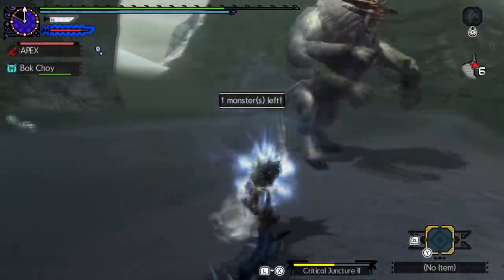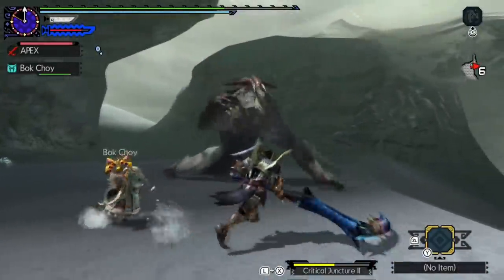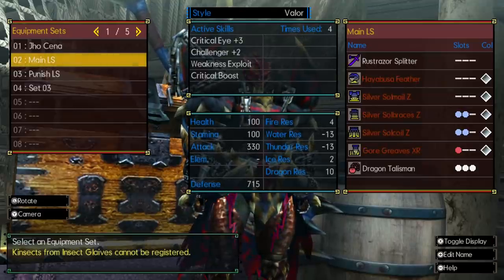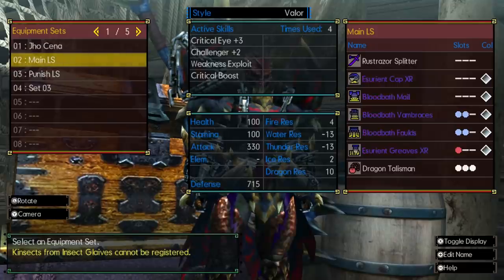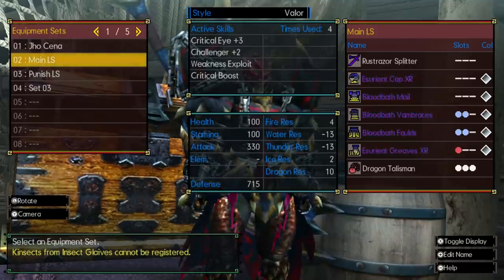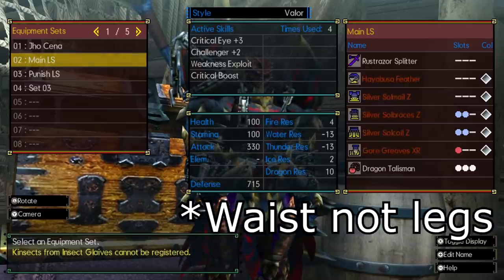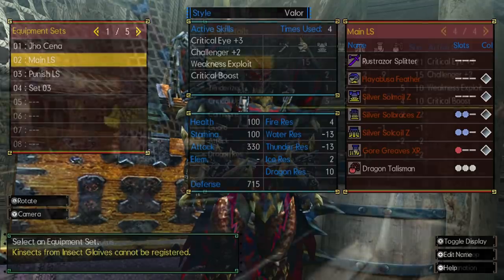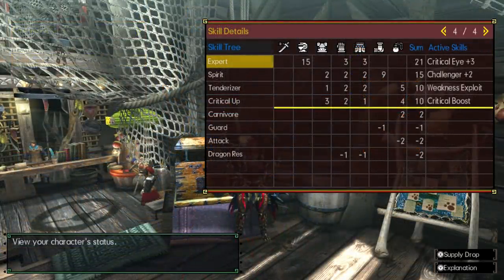Let's go ahead and look at the 100% Affinity longsword mix set. I'm not going to go into big details about this armor set because it's basically really simple. You're going to need the Hayabusa Feather headpiece, Silver Rathalos Chest, Arms, Legs, and the Gormagala Legs XR, with a Tenderizer 5 triple-slot decoration.